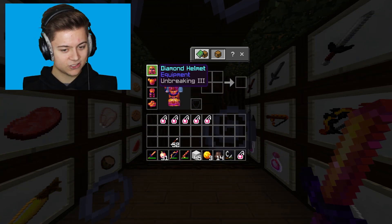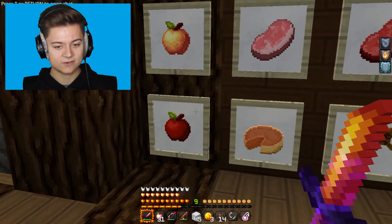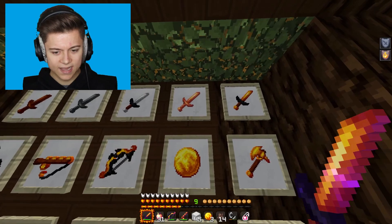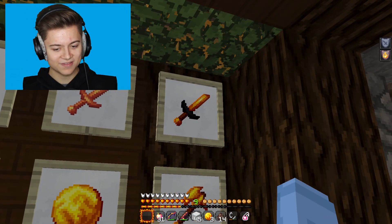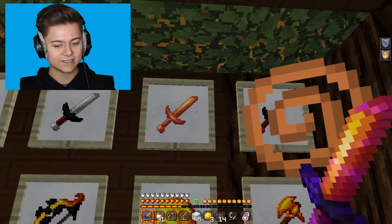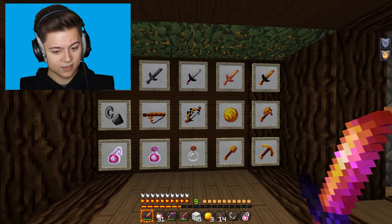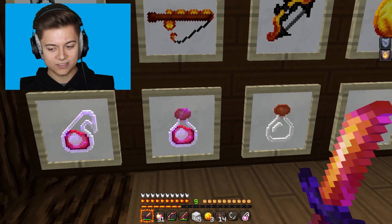It doesn't give us the mask when we're wearing the helmet which is a bit disappointing, but it shows up in the GUI which is cool. We've got golden apples, a full food menu, and the swords — the golden sword actually looks better than the diamond one, which seems reversed. It honestly looks like a blaze rod sword. The Ender Pearl and bow are super detailed, and there's a faithful-edited flint and steel plus cool potions.